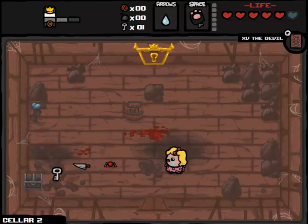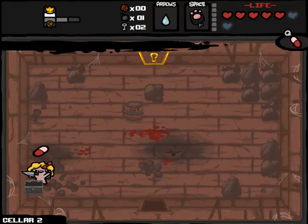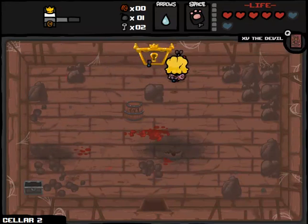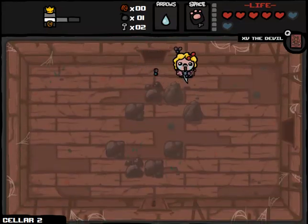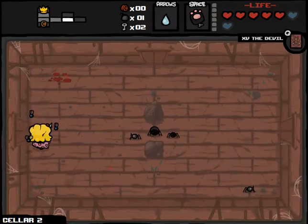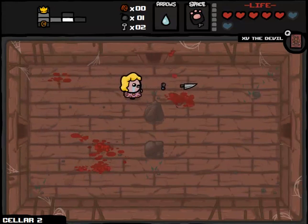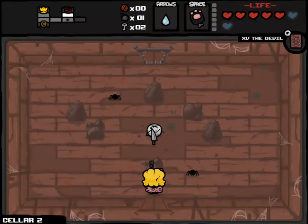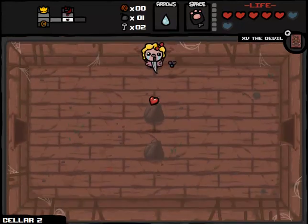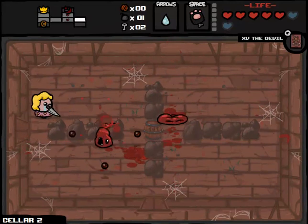The condition to only be able to use Guppy's Paw once is very interesting. I kind of like it. I like the fact that we have two extra Spirit Hearts to go along with it so far. I don't know if I necessarily like this pill. Hey, at least it didn't do me dirty this time. We get the Devil. We get Item Room, which we can't go into, so I'm not going to waste a key because we can't really afford to. I think this run is going to be fairly balanced.